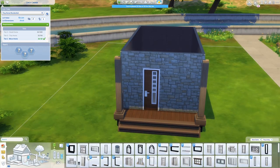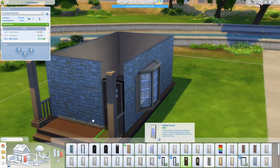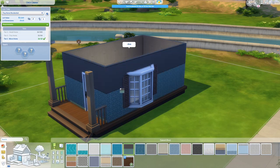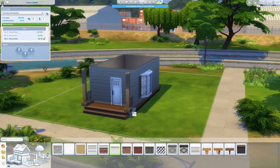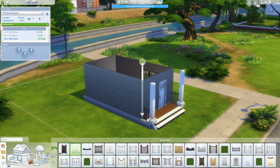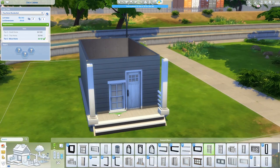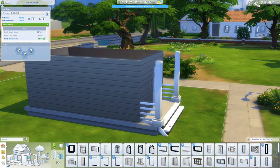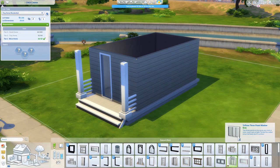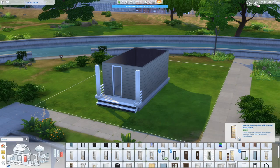Doing a micro home is actually fairly difficult in this game because a lot of items take up more space than you'd expect. Your sim has to be able to use everything placed. For example, a stovetop actually needs two tiles — even though it only fits on one tile, it needs a tile in front of it for your sim to use it. So many items take up a bit more space than you actually realize.